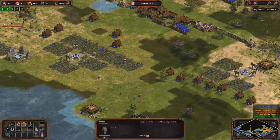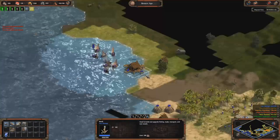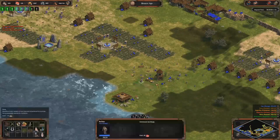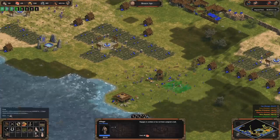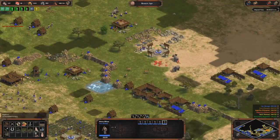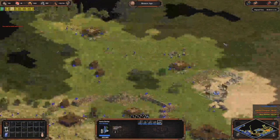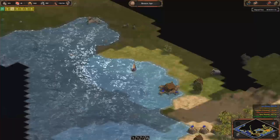If you want to rush, you probably want to go chariot archers with Shang in Continental — that's probably the fastest rush you can do. If you want to go chariot archers, remember to research the upgrades in the storage pit: the archer armor upgrade, and the pure armor — the icon with the arrow.